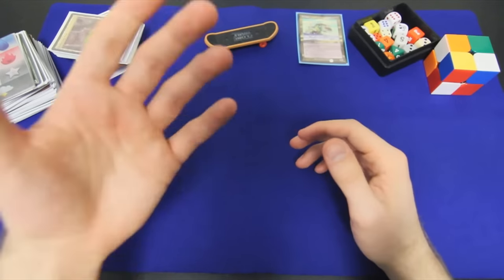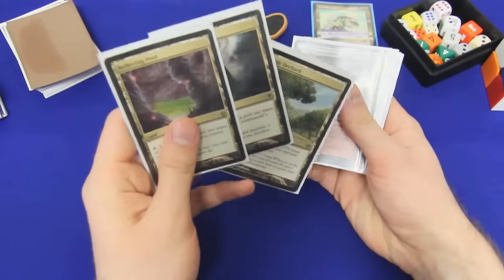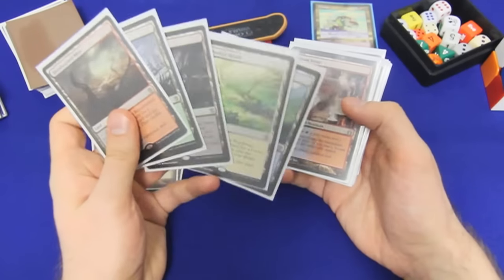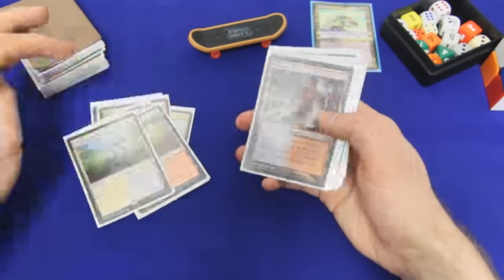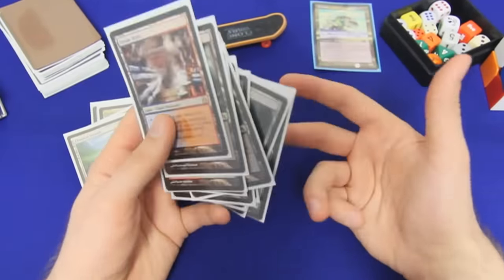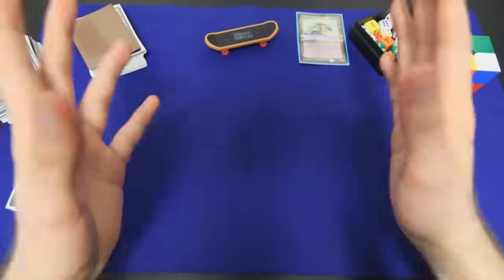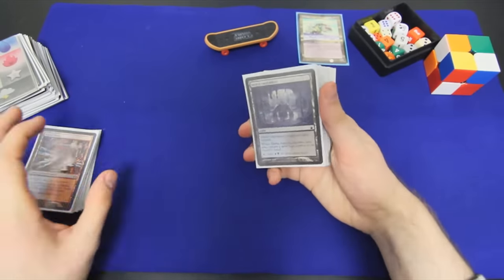I mentioned that this is a lands deck, and I'm not kidding — we run 47 of them. These ones are pretty basic, just great color fixing in a five-color deck. I run five of the fetch lands; I'd probably run ten if I had ten, but I just have the newer ones. And I run all ten of the shock lands. Again, I'd run duals if I had them or could afford them, but shock lands do the job for the most part. These are boring — they're great cards, but not particularly interesting.